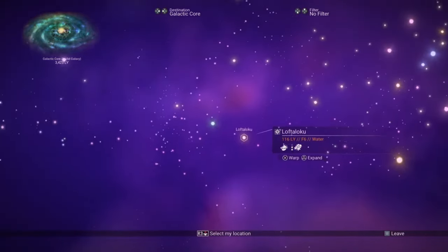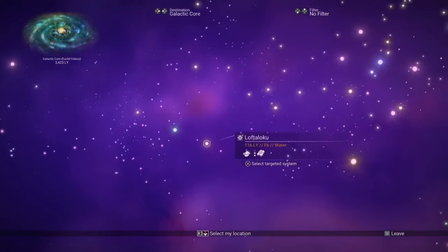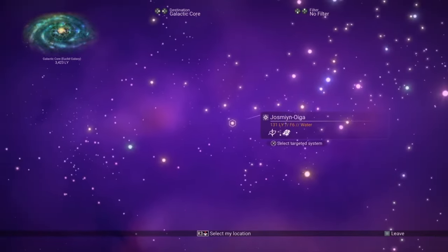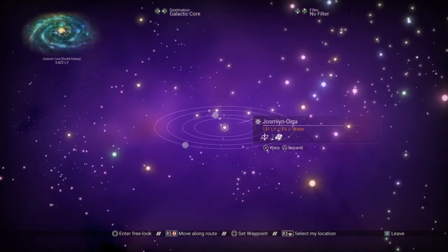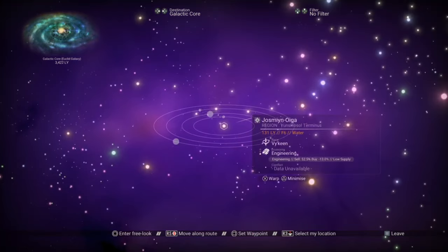So you want to look out for numbers somewhere in the middle of that range, ideally 4 to 6, as you are more likely to find average temperature planets. This means you won't need to use any hazard protection when you are on them both during the day and at night — and isn't that half the point of searching for a paradise planet? No need for hazard protection.